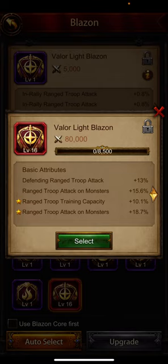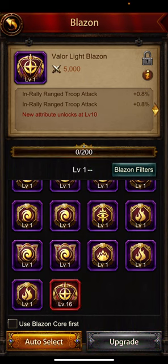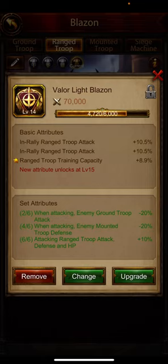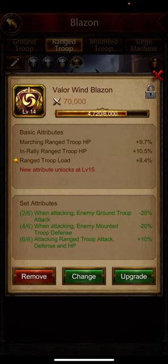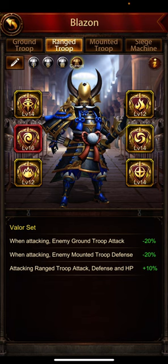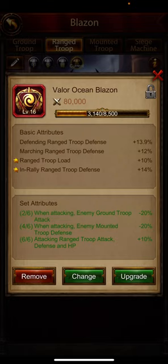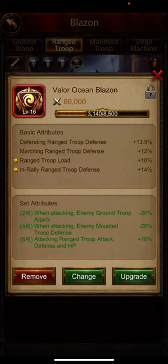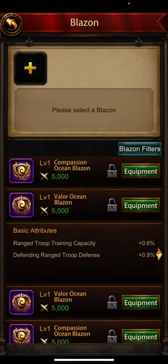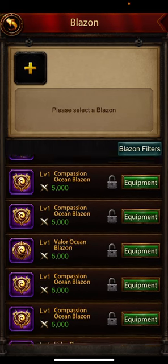We're going to do a quick upgrade on this one with our old blazon which is level 16. We got the 11 — it sucks, okay, no problem. We have two in rally range, which is all right. We have marching and rally but the third one's junk, so we'll leave it for now. Marching and rally, third one's junk — leave it. This one's third is junk too, so we'll redo this for sure.